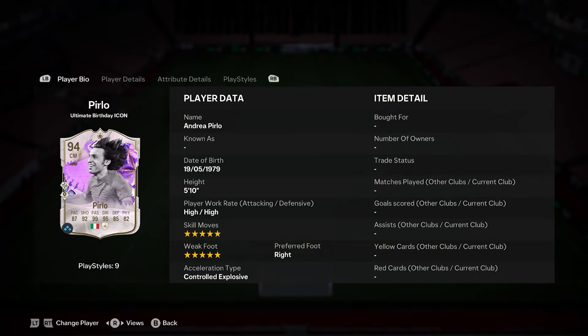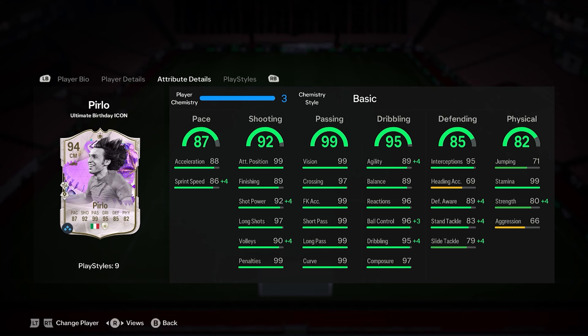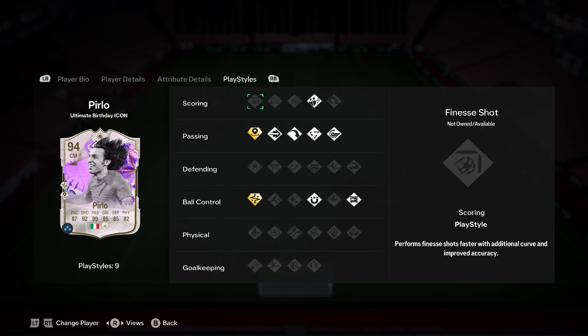So we've got the brand new 94 Pirlo. I'm interested because he's 6.7 mil. He's a 5-star 5-star, technical and incisive pass. What makes him so good? Other than the ginormous upgrade he's got from his 90 version all the way to 94, he has increased pace by 14, shooting by 13, 6 passing, 6 dribbling, and 16 on the defending physical. This could be one of the biggest icon upgrades we have seen.